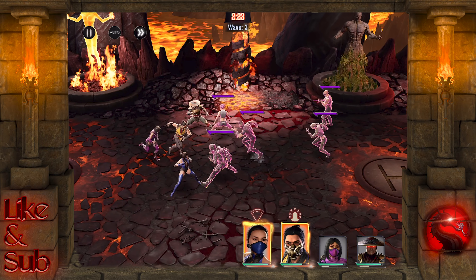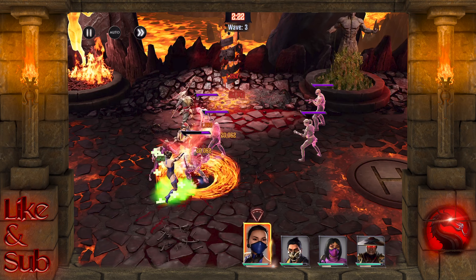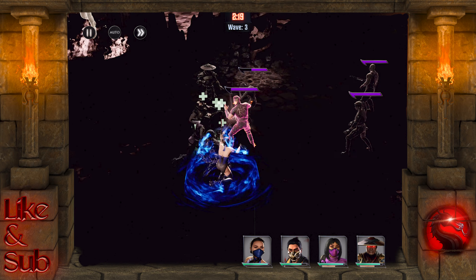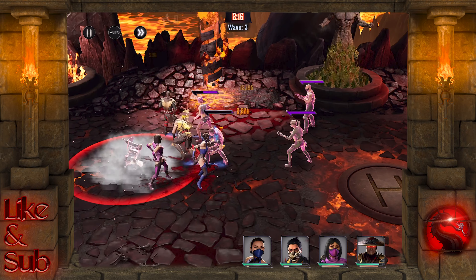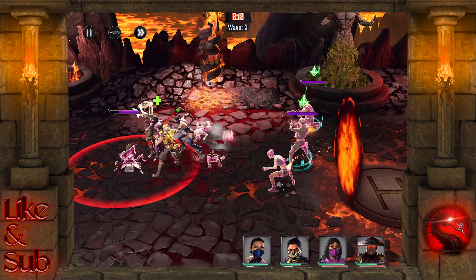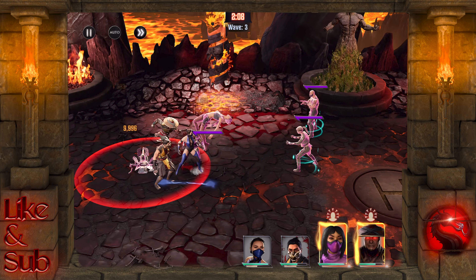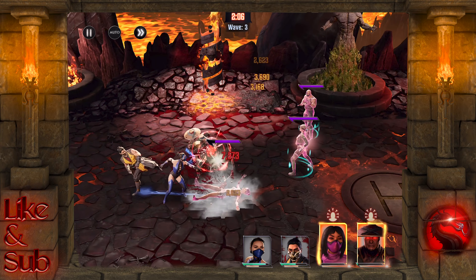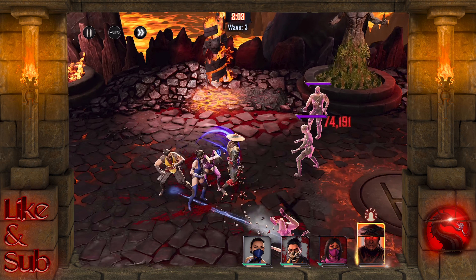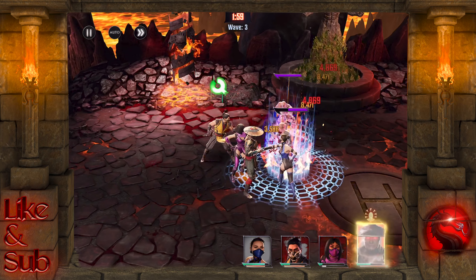If you don't have this particular relic, look through what you do have and pick out whatever is going to give you the best critical chance boost. If you're already over that 50%, you don't necessarily have to worry — you can look for things like attack and critical damage to just maximize that damage output. If you do have any specific questions on how to build him, pop it in the comments below and I'll try and help everybody out as best as I can.